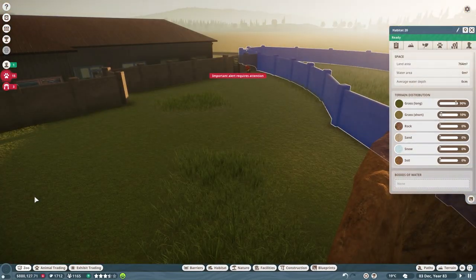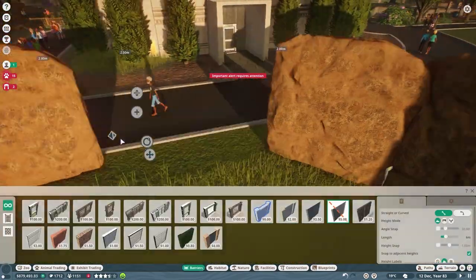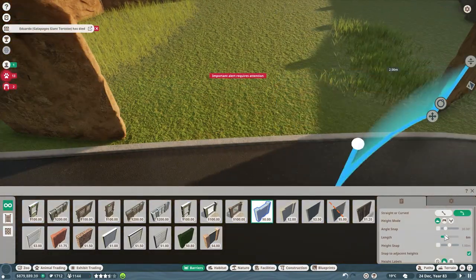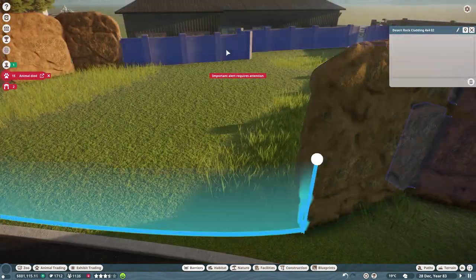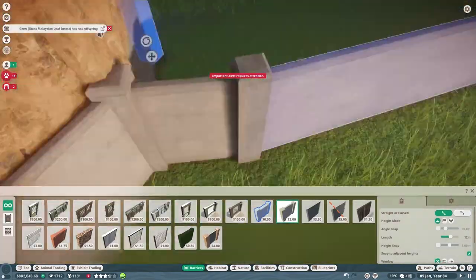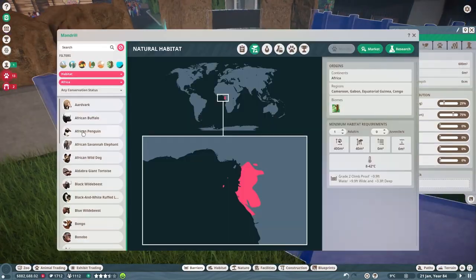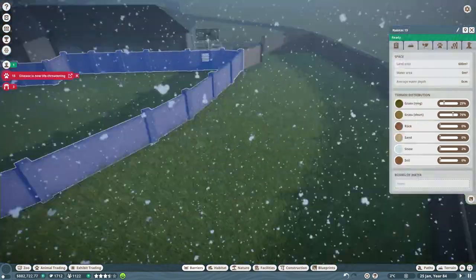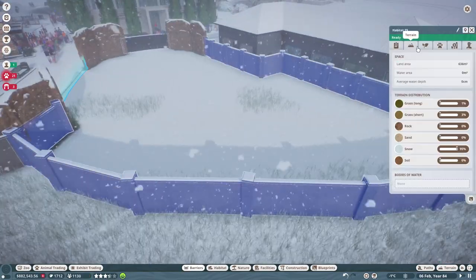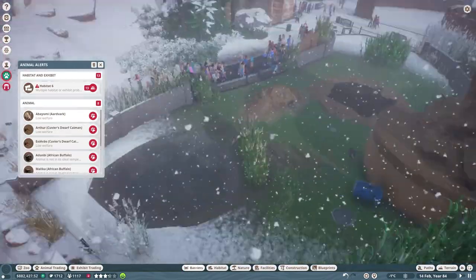I'm checking out some of our sightlines — I like to go into about the visitor's height just to make sure that nothing's blocking anything or looks out of place. I think that's important for everybody to do in their builds. We love our greenhouse on this channel, so making sure that it's visible from most points of any one exhibit is important for us.